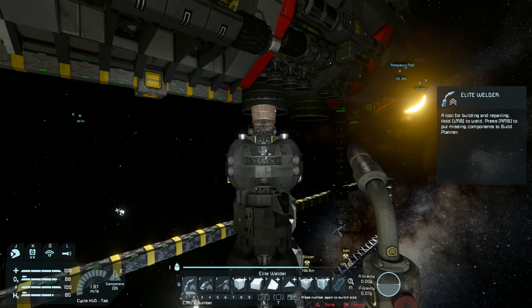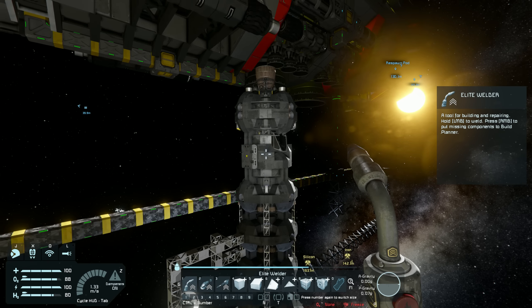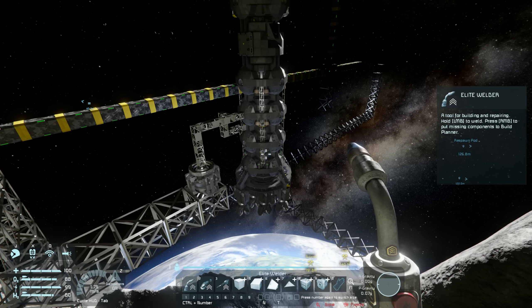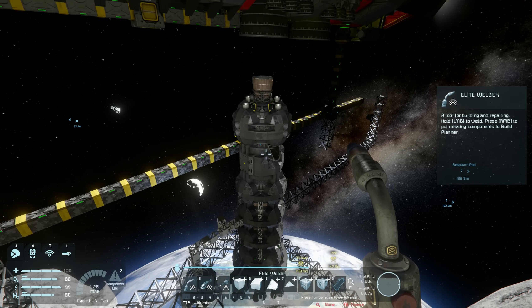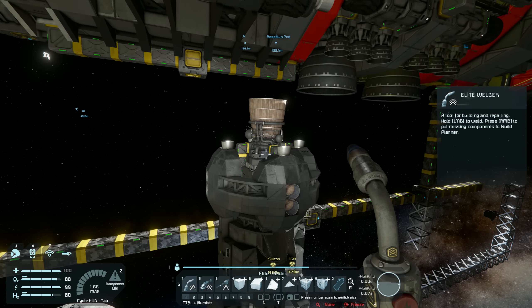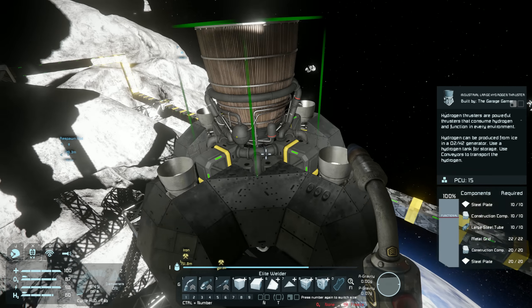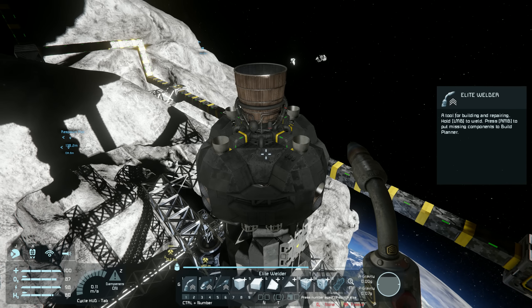I'll get this built, get all the thrusters done, and I need to put an antenna on this thing as well. After that I'll take it into creative and we'll see how well it works — though I need to remember to adjust the settings to match this world's settings, otherwise the testing will be flawed.